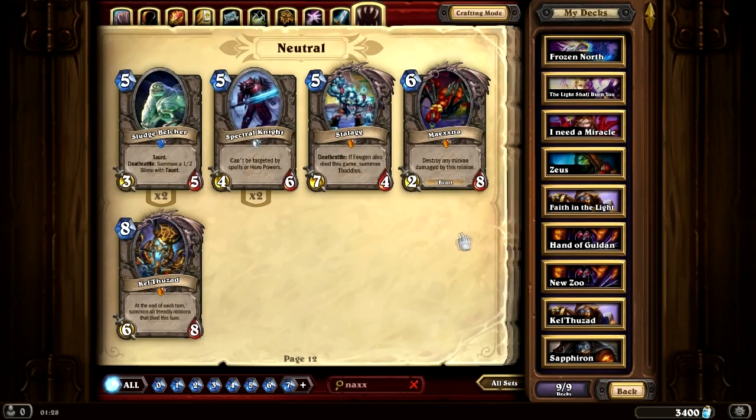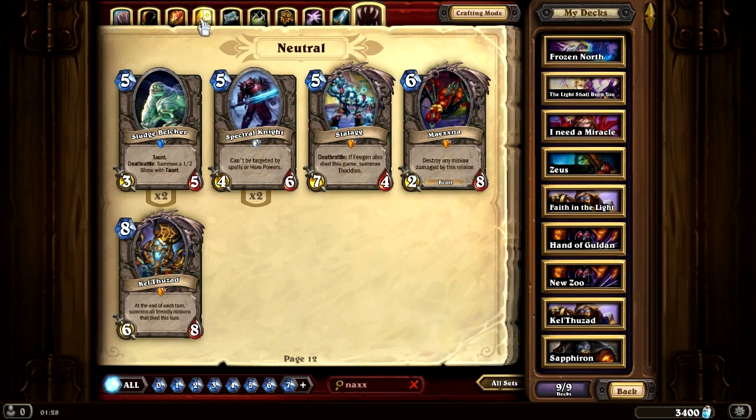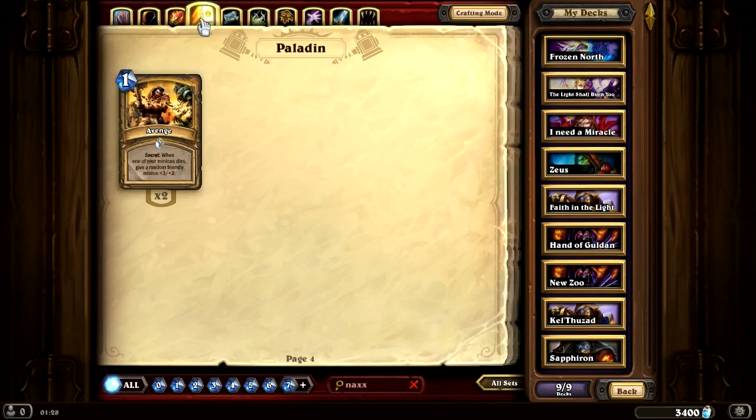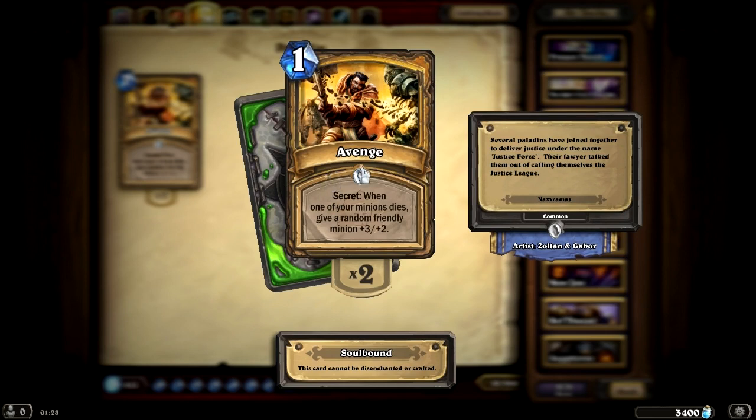And finally we have the main boss himself, Kel'Thuzad, an 8-mana 6-8. At the end of each turn, summon all friendly minions that died this turn. And for class cards we have the final one, the Paladin new Secret: Avenge. When one of your minions dies, give a random friendly minion +3/+2.